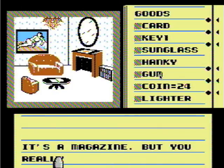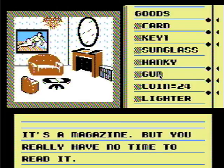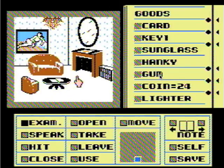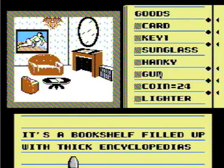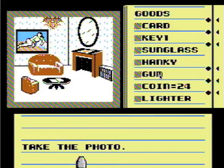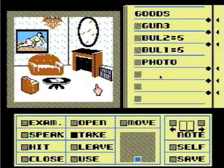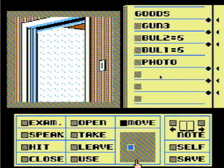It's a magazine, but you really have no time to read it. That's fine. It's another magazine - maybe it's all one magazine, I don't know. It's a bookshelf filled up with thick encyclopedias and books. Alright, let's snag that picture and get out of here. Take the photo. There we go. On to Kedze Street, after we manage to get through all of this crap.